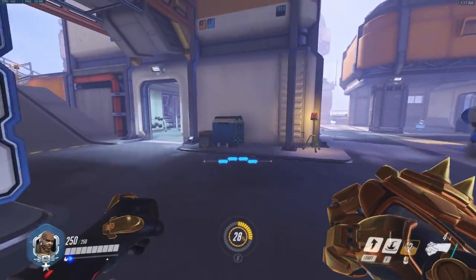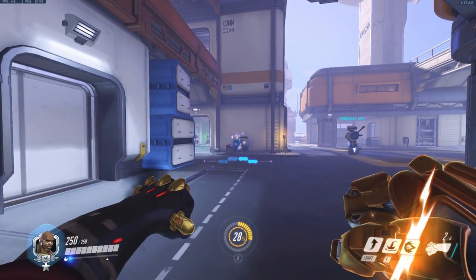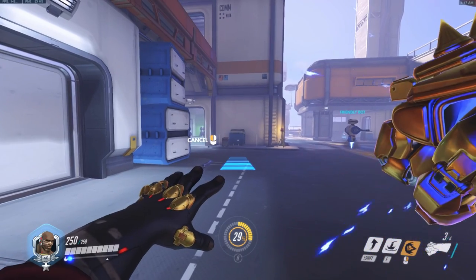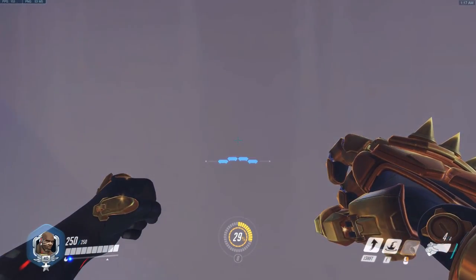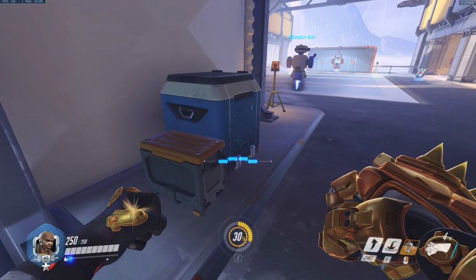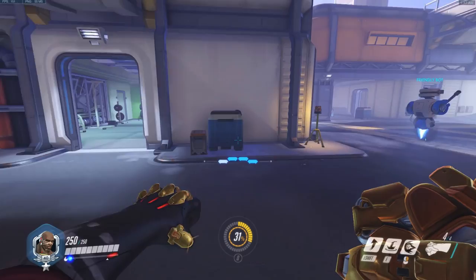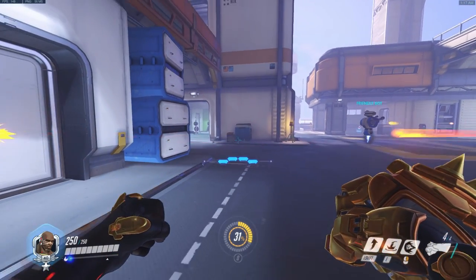The first example is you standing looking at the object you want to use to fly up with. You charge your fist and then as soon as you start going towards the target, you jump and cancel the animation. What's going to happen is you're not going to have enough force — you're just going to hit the object and fall down instantly. You're not going to get any force flying upwards, you'll just stay at the ground.